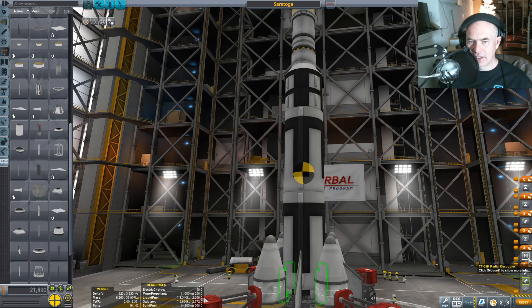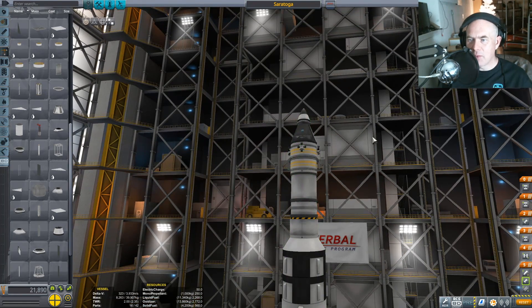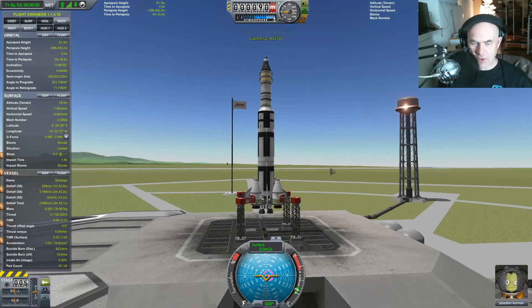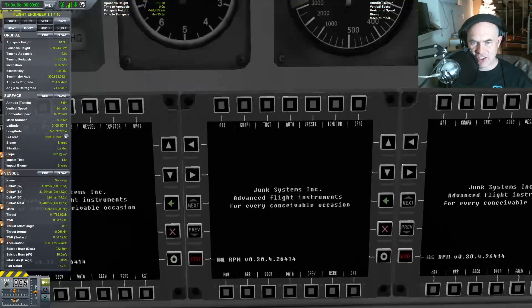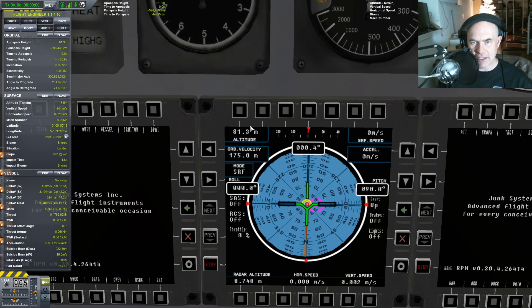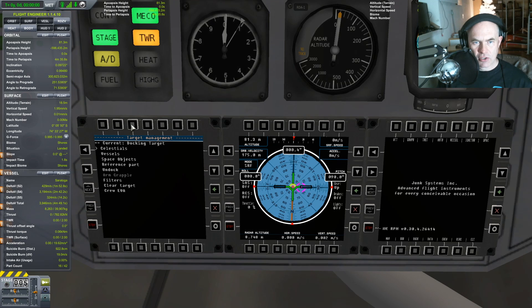So these all fire, then we detach those, then we detach that, then we do that, then we detach that, and then on the way back down we detach that and we parachute home. So we have probably enough delta-V to get into space. Let's get into the capsule and see what we've got here. Let's bring our stuff online — junk space system. That's a good thing to start with. Docking, current docking targets, we should be able to select vessels. Docking target — yes, we have selected that.